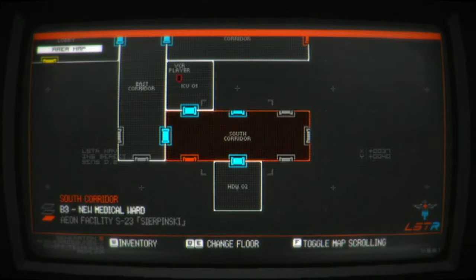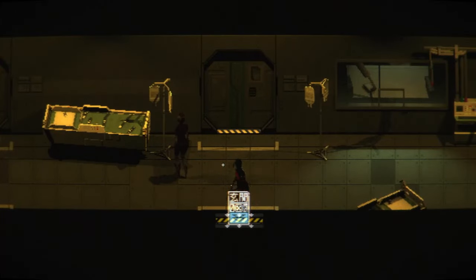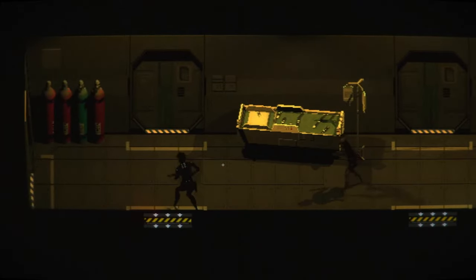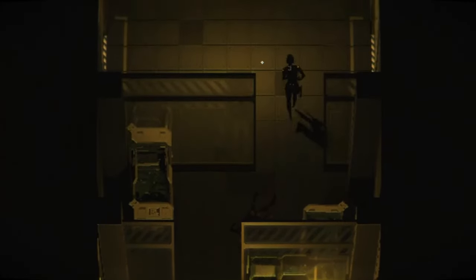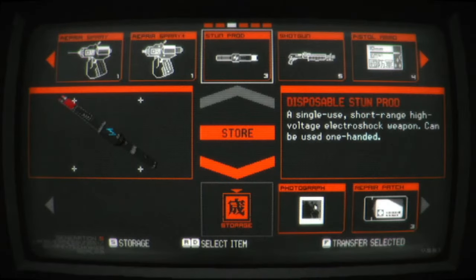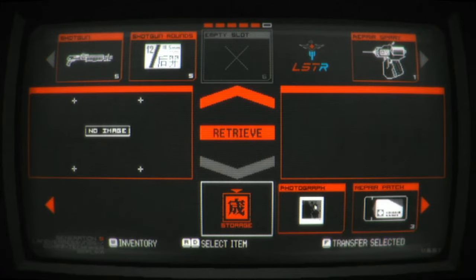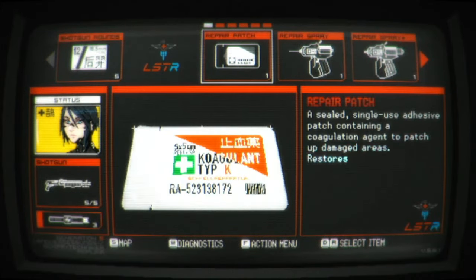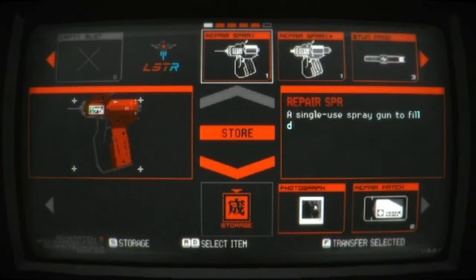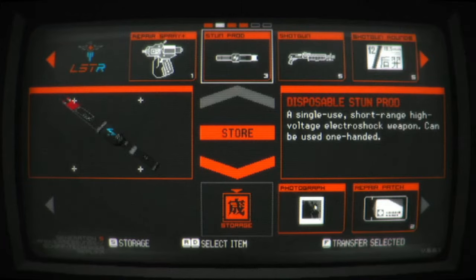I should probably go dump some stuff. This save's pretty close. They really hear you when you run. I just wanted to test it while it was a safe distance. Let's put away the 10-millimeter ammo. Let's retrieve a repair patch, just one. Use it. Store the normal repair spray. Looks good to me.